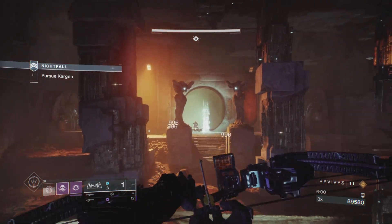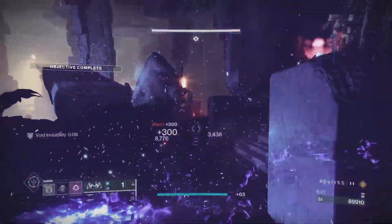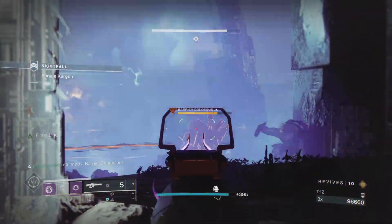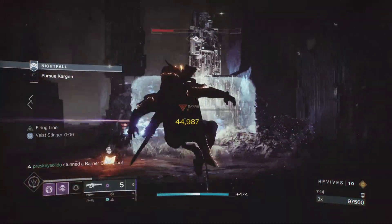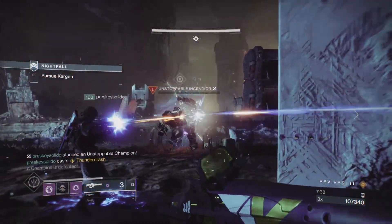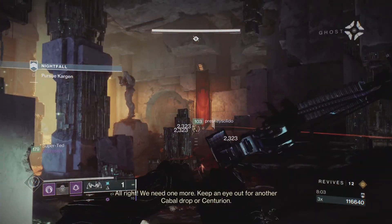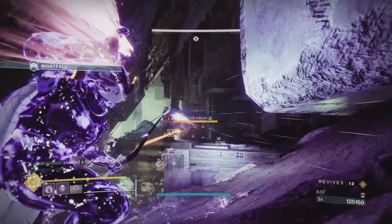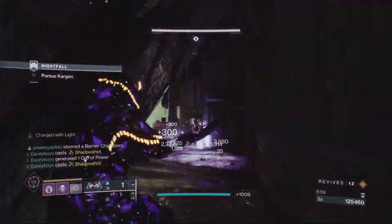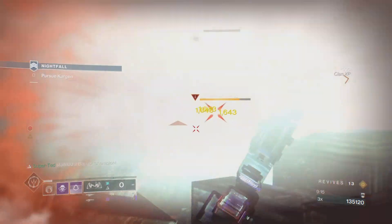Shoot the boss again to trigger the enemy spawn and the next phase in this encounter. Again, kill the low health enemies first, followed by focus fire on the champions. Once you've killed the Unstoppable Champion, pick up the orb and deposit on the other side of the room. More barrier champions will spawn — I find it easiest to simply make your way back to the entrance.